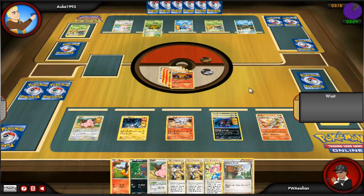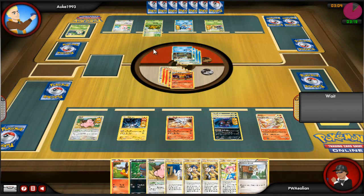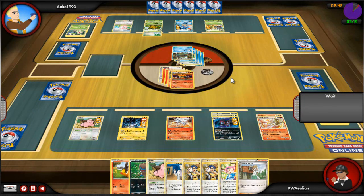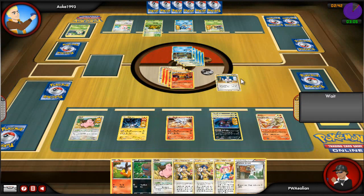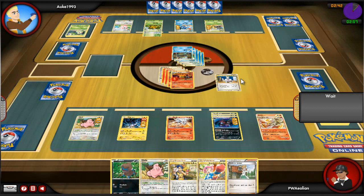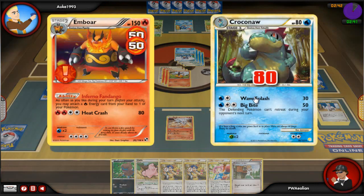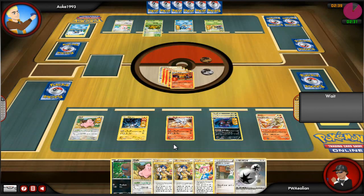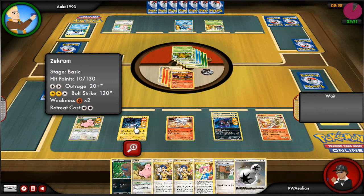I go for Heat Crash, which easily KOs the Meganium — does 160 damage on top of the 60 already there — and I grab a prize card. However, he sends in his Croconaw, and because of Emboar's fire weakness, it can use Big Bite to do 50 damage, which becomes 100 damage thanks to my weakness. I use Professor Oak's New Theory to get a new hand and try to figure out what's left in my deck, but I just go for Heat Crash and KO his Croconaw.